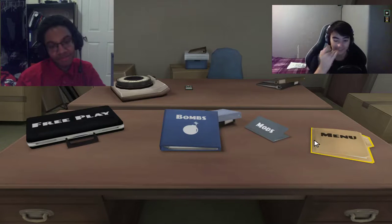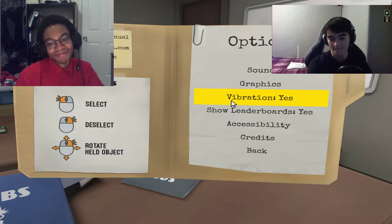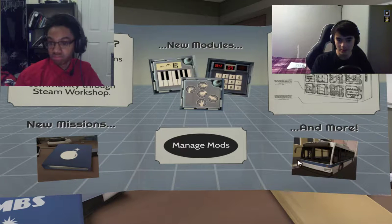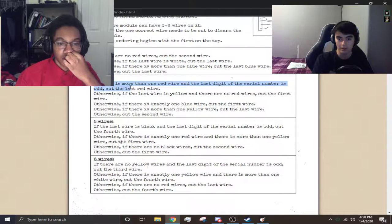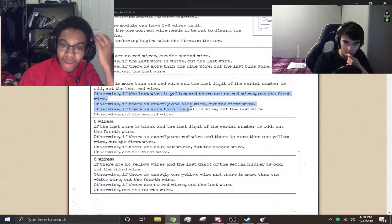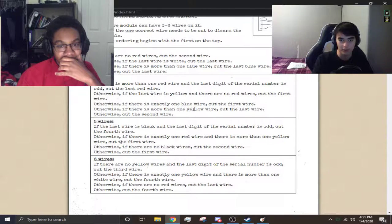You ready? Okay. There are moths in this game. First module - wires. How many? Four. If there is more than one red... is there more than one red? No. Okay, what are all the wires? Blue, yellow, white, red. Cut the first wire. Nice! Okay, let's do the button next.